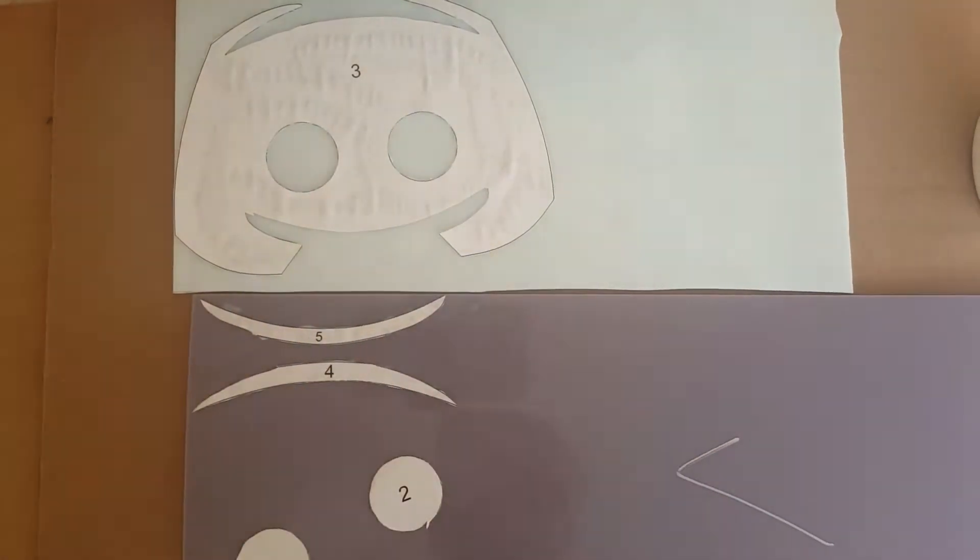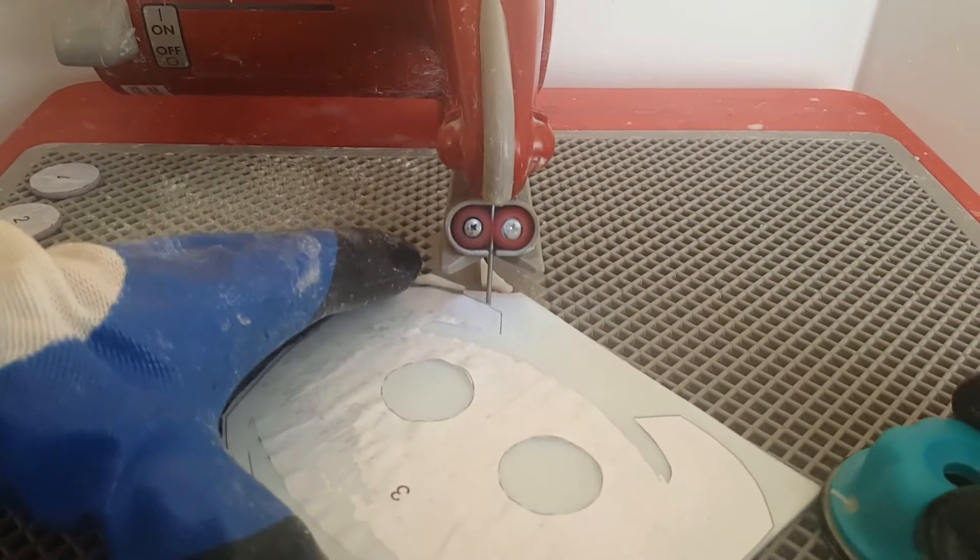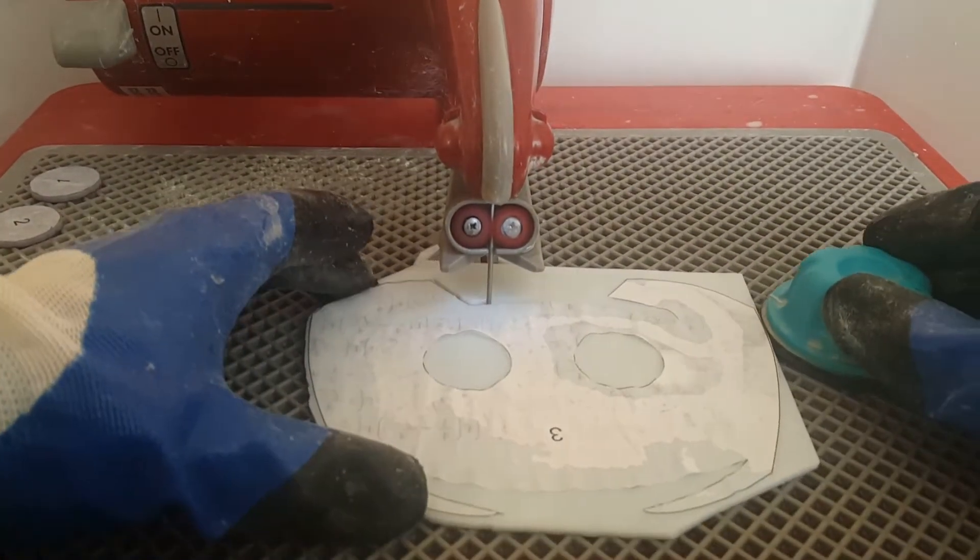Apparently the Discord logo is a bot named Clyde, according to the Discord Twitter page. I use the ring saw for this, because there is no way I can break the glass with the way I recreated the logo.